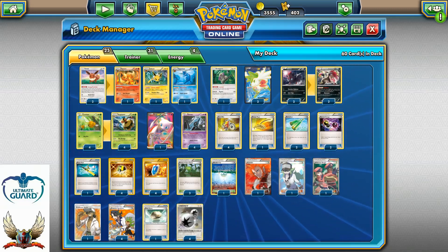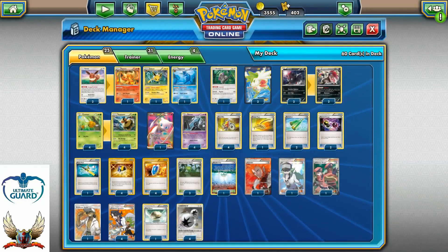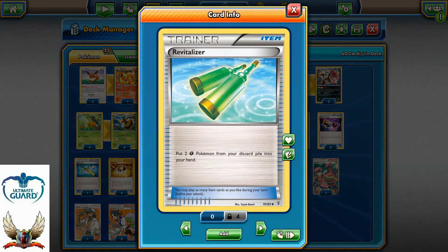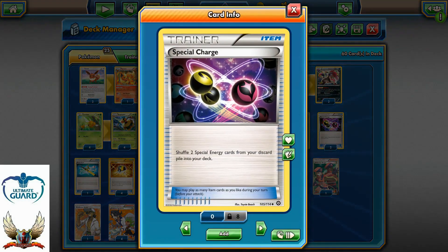On to the item line: four copies of Acro Bike — look at two cards, put one in your hand and discard the other. It helps us cycle through our deck quickly, especially combined with the Unowns, Shaymins, and Oranguru's Instruct. Escape Rope is always good to have — from nowhere you can force your opponent to promote an EX Pokemon in the active position and take two prize cards instead of one. Two copies of Revitalizer to put two Grass Pokemon from the discard pile back into your hand, recovering the Wesprit line in a single turn.